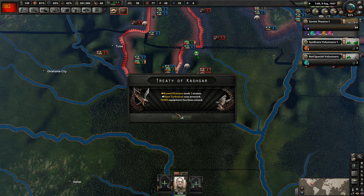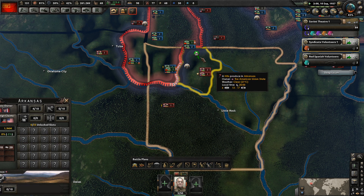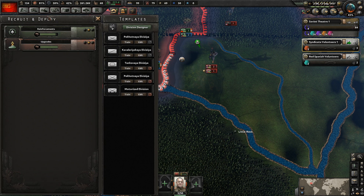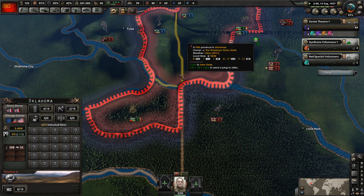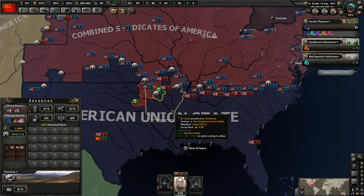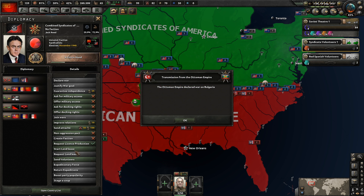As soon as you're done being attacked, move your way down towards the south. The militias are not very good, unsurprisingly. We also want to make sure we can research some armor divisions — I believe they'll be proving important in the future. Can I send more volunteers? I could send air volunteers.